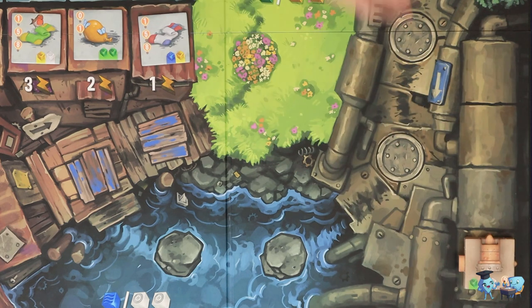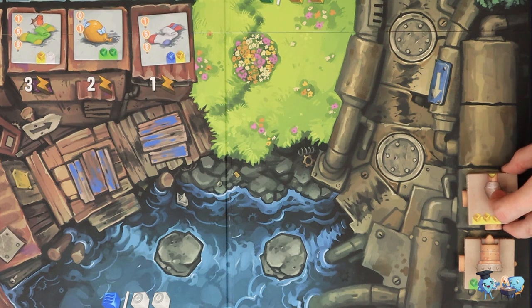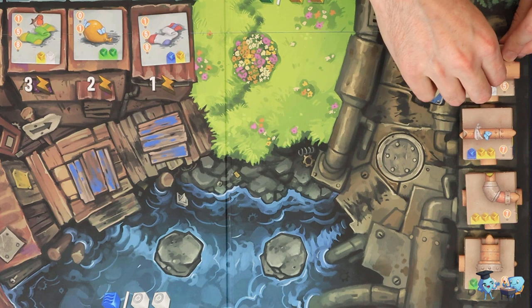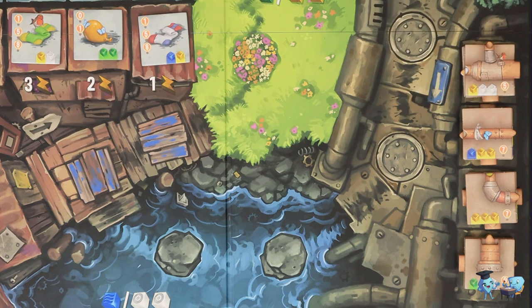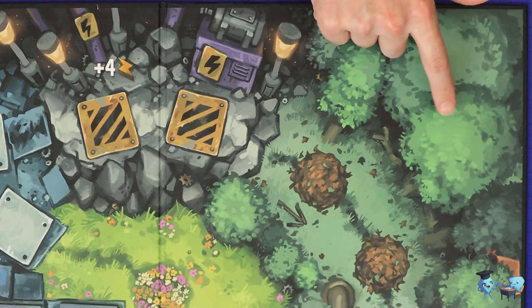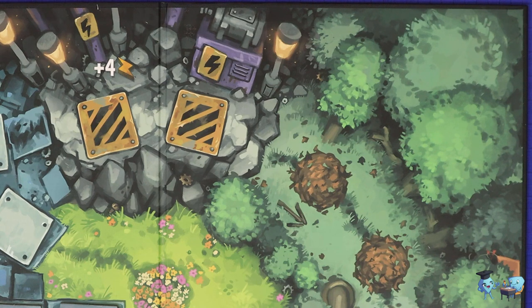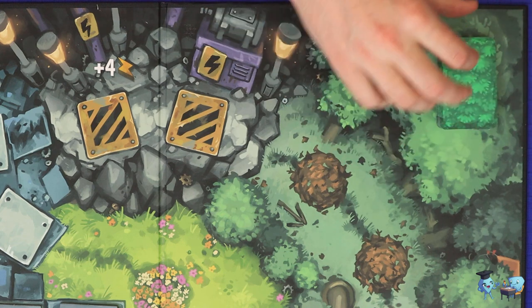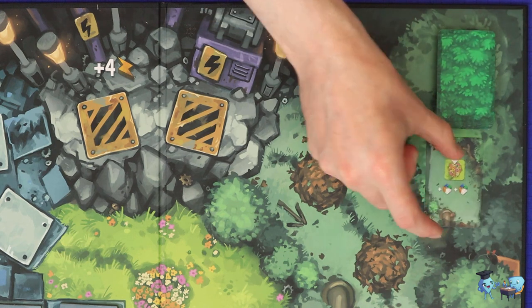Shuffle up all of the pipe tiles and then create four stacks of face-up tiles. The number of tiles in each stack should be five in a two-player game, six in a three-player game, and seven in a four-player game. Any leftover tiles are put back in the box. In the forest location in the top right of the board, shuffle up all of the forest cards and place them in a stack, then flip one card face up to start the discard pile.